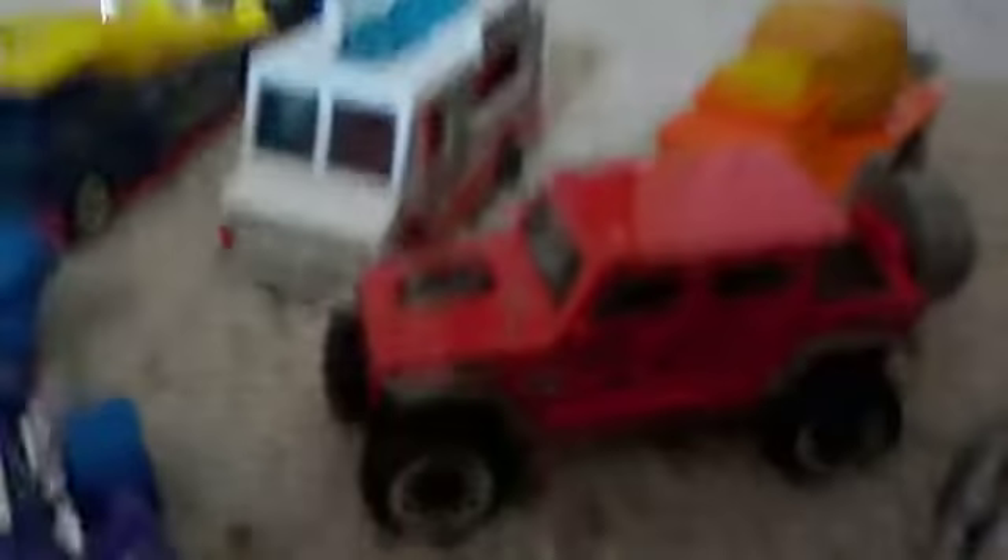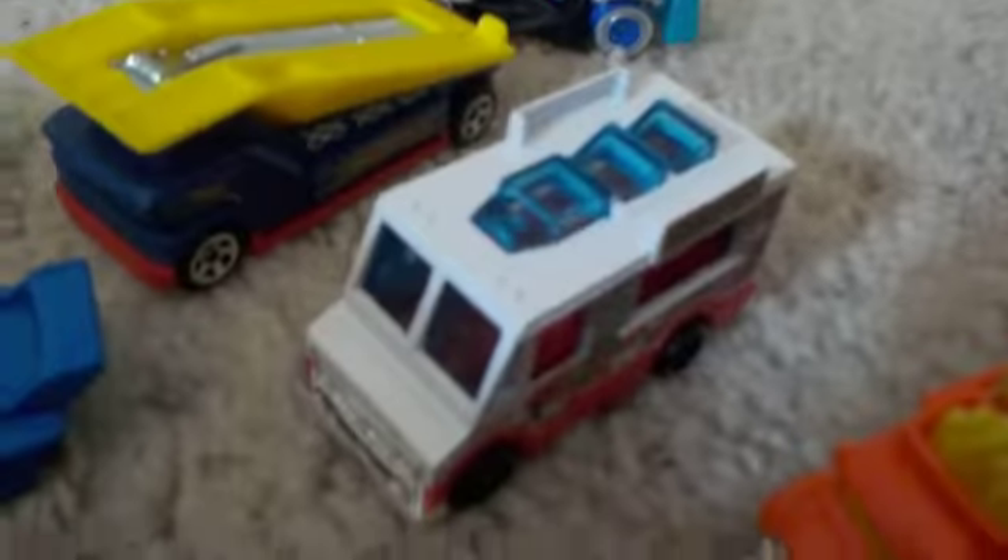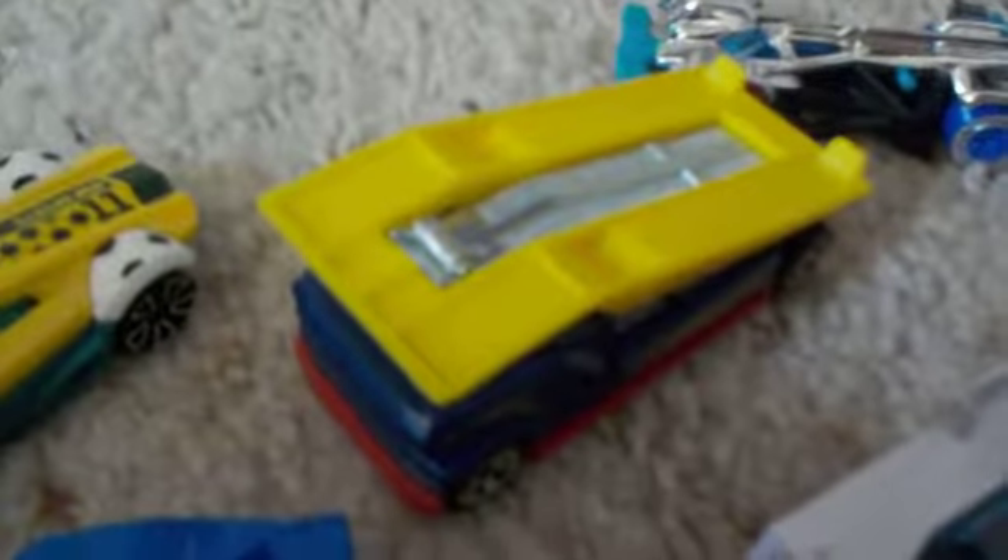We have the 15 Dodge Charger, 17 Jeep Wrangler, Buns of Steel, Quick Byte, we have the Embosser — is this the Embosser or is this the Halt in the dirt? Nope, this is the Embosser. We have Flash Drive, we have the MR11, Super Stinger, the Porsche 934.5, and the Dodge Charger Coronet Super B.